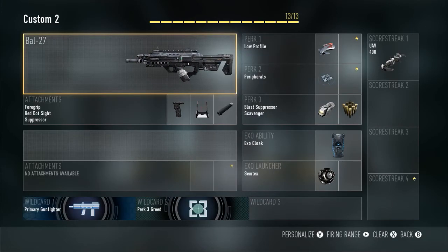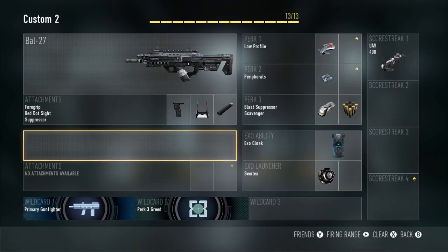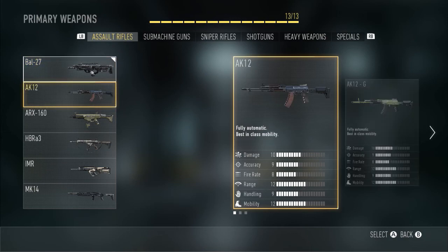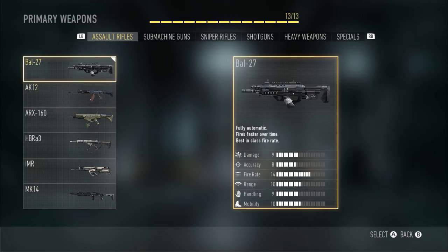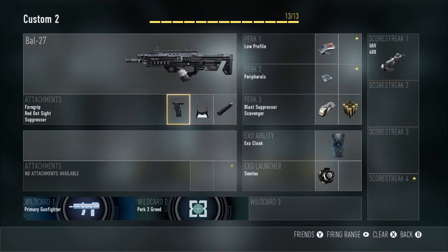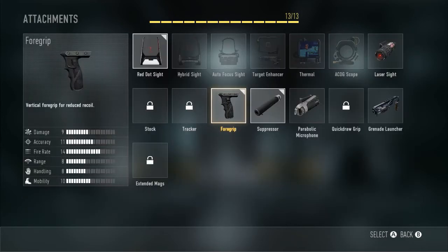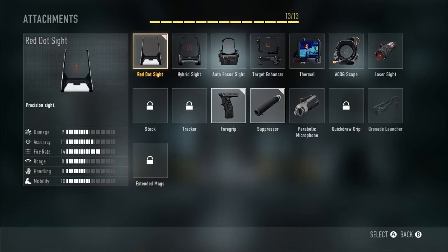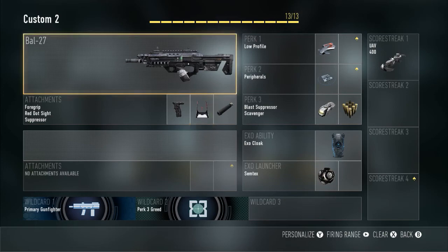So the class is the BAL-27, which is the first assault rifle in the game. It's kind of a beginner class, but it'll work extremely well if you're just joining the game. We have a foregrip as our first attachment, which obviously reduces the recoil on your weapon. We have a red dot which improves accuracy and helps you to see, because the iron sight is not very good.